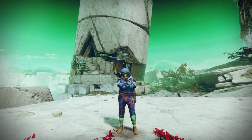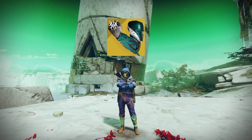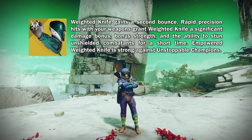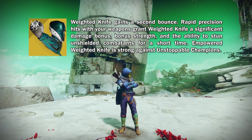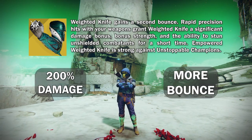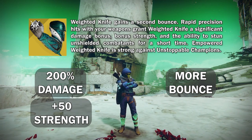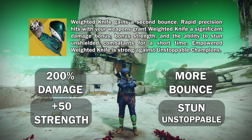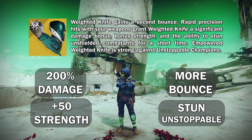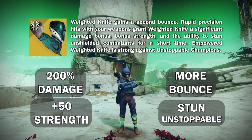The first key for this build is one of the forgotten exotic gauntlets, Athrys' Embrace. After doing 3 precision hits in under 7 seconds, this exotic gives you a 200% damage increase to your weighted knife, more knife bounces, increases your strength stat by 50, and you can stun unstoppable champions with your knife. This buff remains between 10 to 30 seconds based on the number of your precision hits.